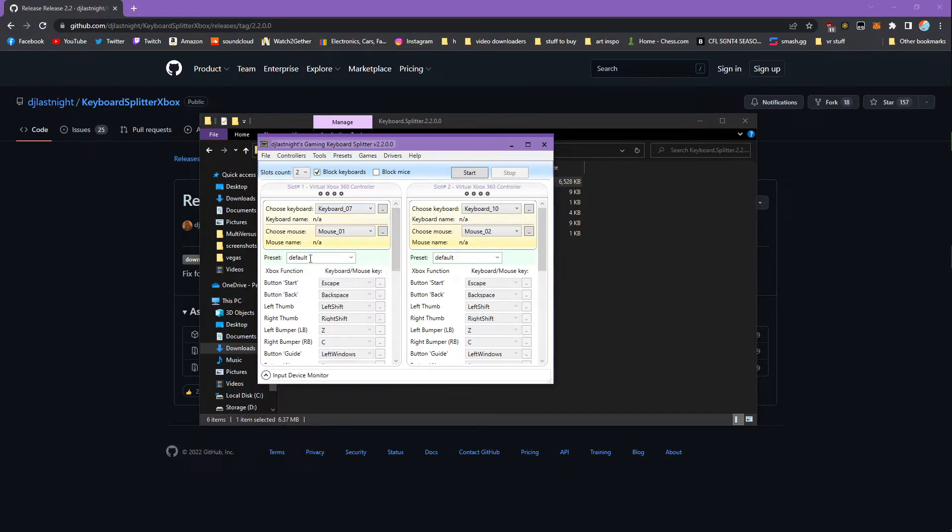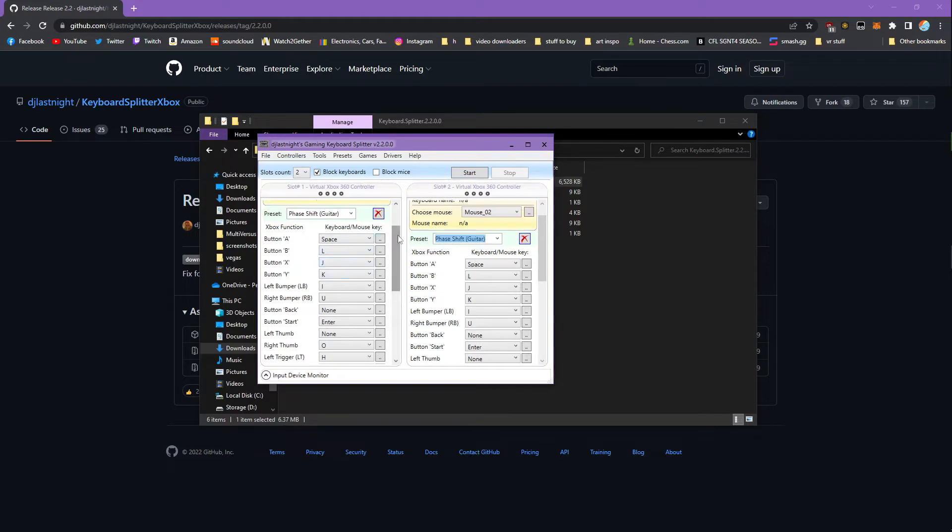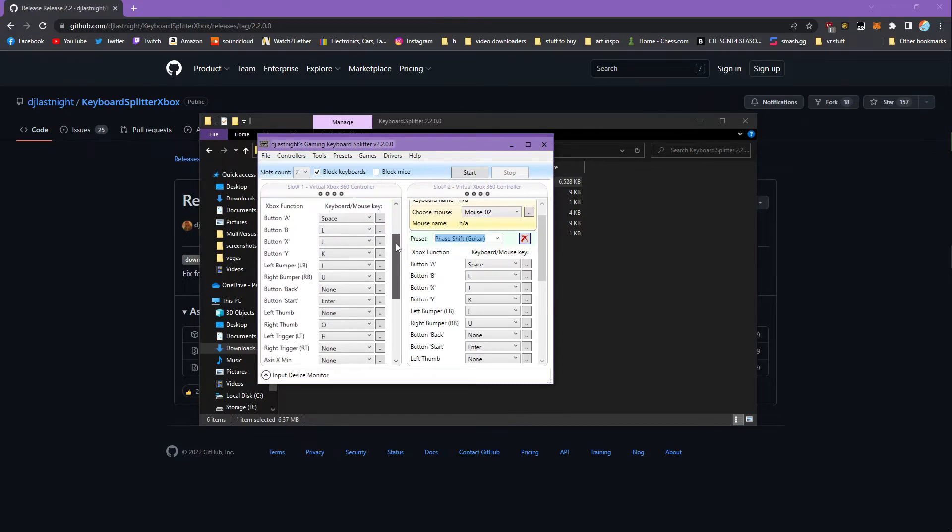Since you can't edit the default preset, I have it on the first one here — it's called Phase Shift Guitar, which I'm assuming is something for a Guitar Hero controller, but I'm not going to worry about that. It'll automatically remap all of the keys. As I said, I've already mapped these so that they match up with the default controls for keyboard, and it basically converts them into the default controls for an Xbox controller.